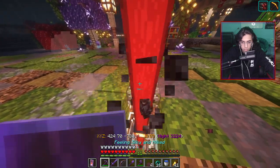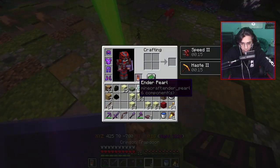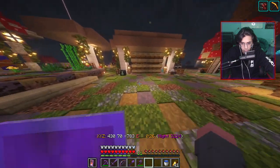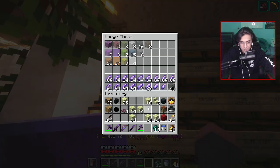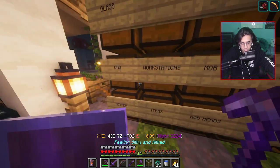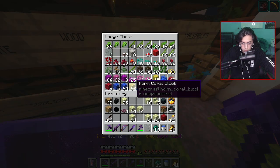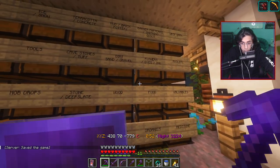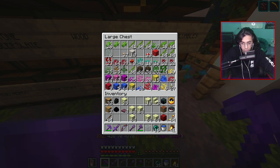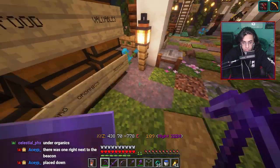Let's do as chat suggested — just one glass block. I forgot we had all the glass in here. And some moss carpet, which I assume would be here. Haven't seen any moss anywhere — don't really know where we're keeping it. Oh, under organics! Understood, thank you. Let's put a lantern here. Put you right there — perfect. Hidden thing.